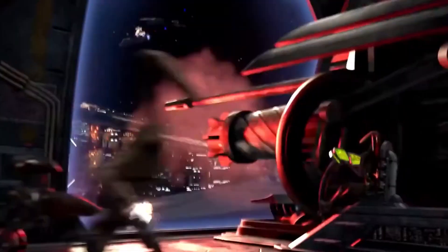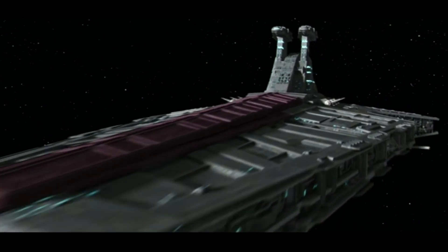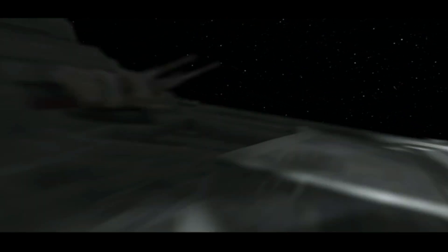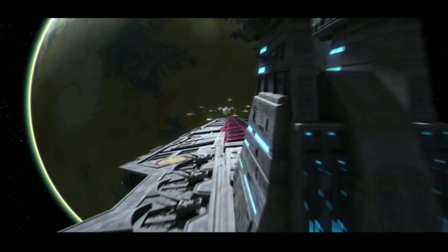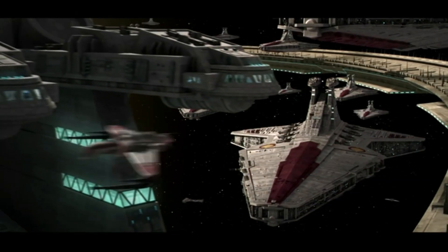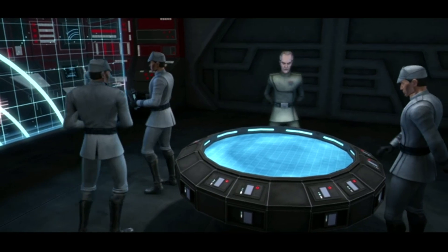It could dock ships up to the size of a Charger C-70 cruiser in the ventral bay, though it was not common practice to carry one full time. The Venator had a crew of 7,400 people and could carry 2,000 passengers, typically clone troops. It had a cargo capacity of 20,000 tons including 2 years of consumables. The price of a Venator was estimated to cost around 59 million credits.